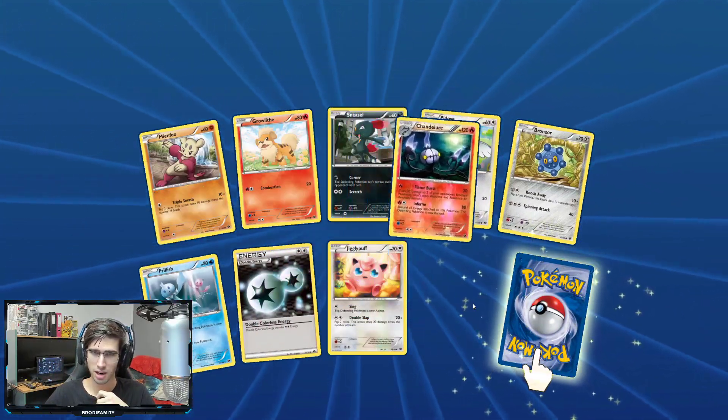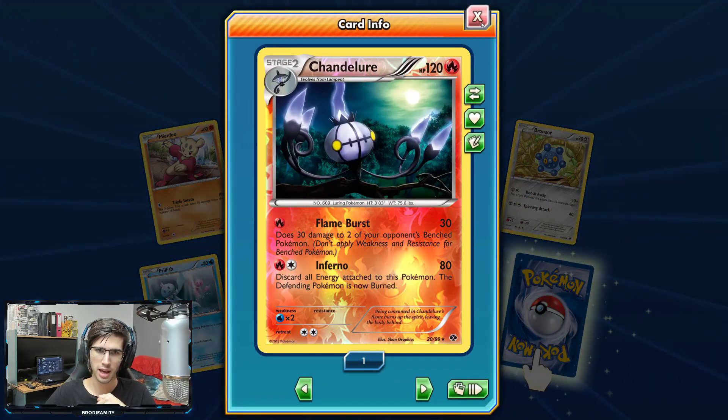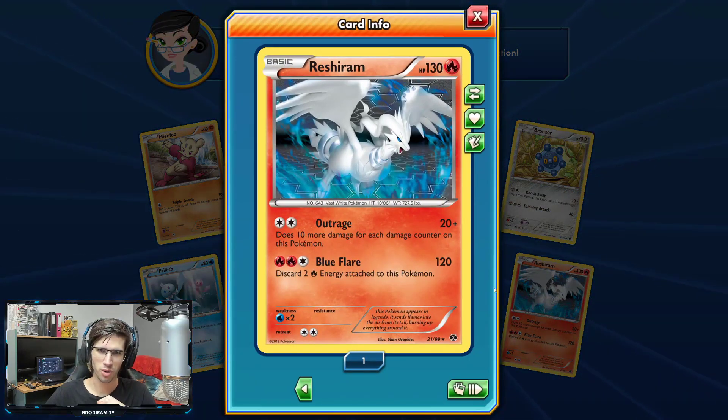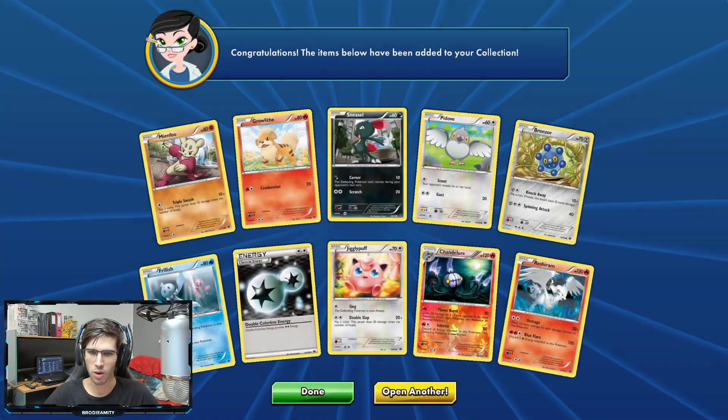We got Frillish, a Reverse Holo Chandelure — that's a rare with 120 HP, Flame Burst and Inferno. And that cool looking Reshiram. Whenever I look at this I just think black and white — the whole background to it just screams black and white to me.